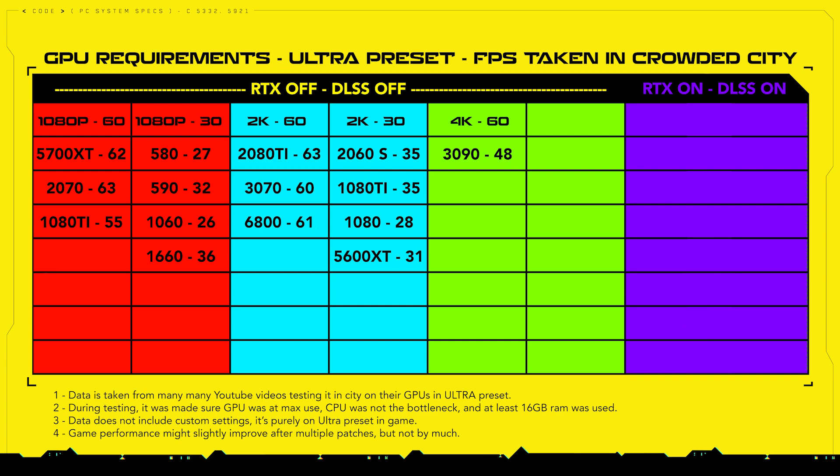Unfortunately, the RTX 3090 — which is the most powerful gaming GPU in the world right now and can play games at 8K resolution — cannot play Cyberpunk at 4K 60 FPS. If you wish to play at 60 FPS, you either need to turn down the settings or turn on DLSS. But first, let's focus on ray tracing off, DLSS off.